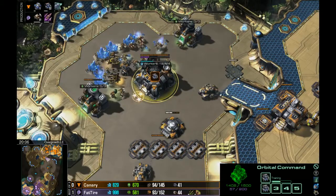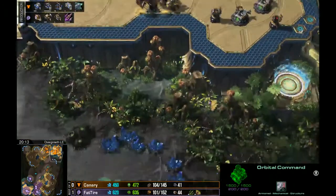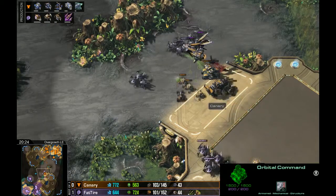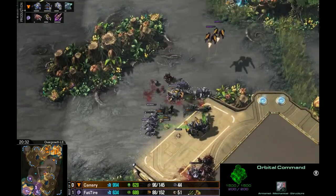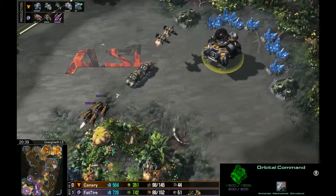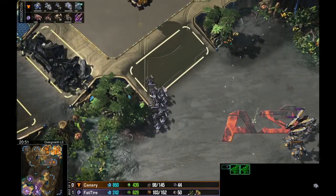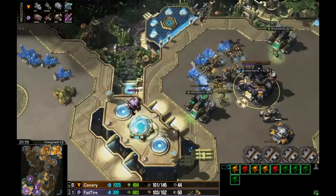Canary's taking a third — actually I'd like to see him take a fourth and fifth; a third isn't enough at this point. The roaches come — not as bad this time. Widow mines are just everywhere. The Overseer is sitting next to the Mutalisks that are useless. He finds an angle — good Hunter-Seekers again on the roaches. Siege Tanks will take care of things. Plus-one attack on the way for Canary. Third base is up. He did a huge mule dump — ten mules. Fat Tire is five thousand resources behind in resources lost.